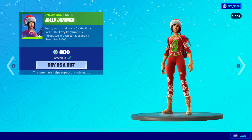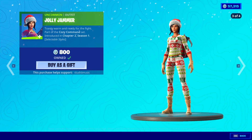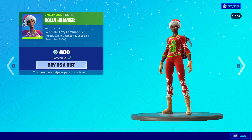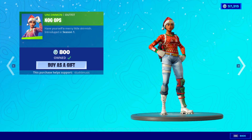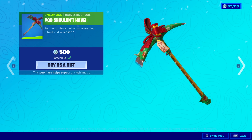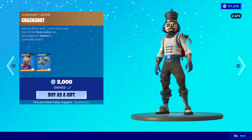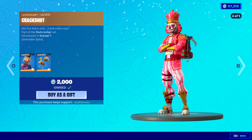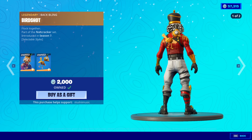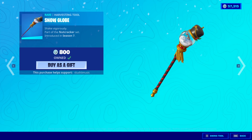The Jolly Jammer is back - we'll go through the edit styles so you guys can see what those are. PJ Patroller, Cozy Commander, and Holly Jammer. The Yule Breaker's back bling and the Cozy Holidays wrap. Nog Ops is back, Yuletide Ranger is back. The You Shouldn't Have. The Cozy Coaster Glider. The Crackshot is back with a bunch of edit styles - they only gave his back bling the new one, which makes literally no sense. Back bling is Birdshot, but they'll show the edit style for that.